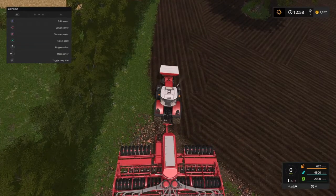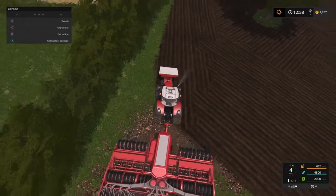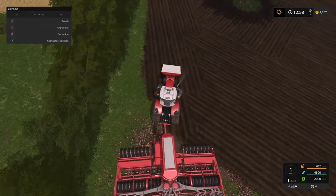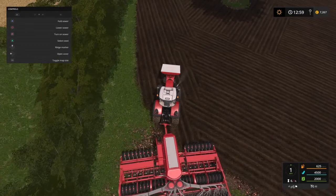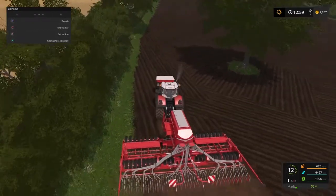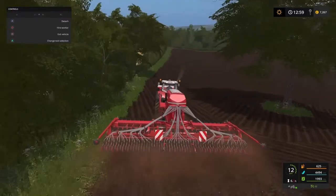We're going to start with soybeans on this field — going to do a couple of fields of soybeans, and also some canola. Let's lower, turn on, and start our planting.